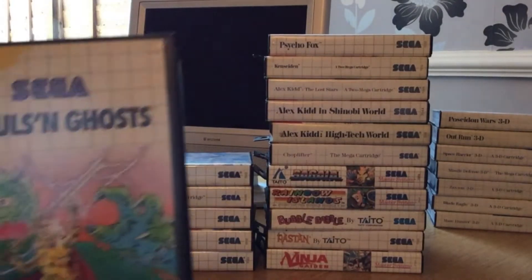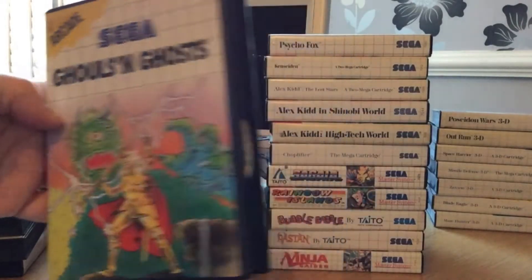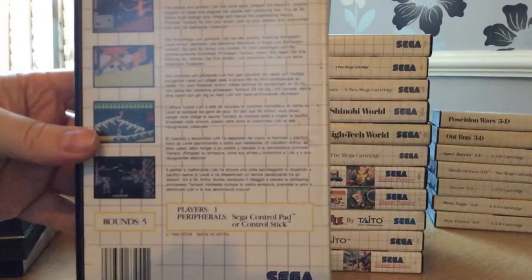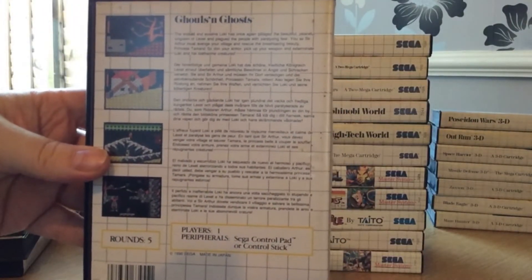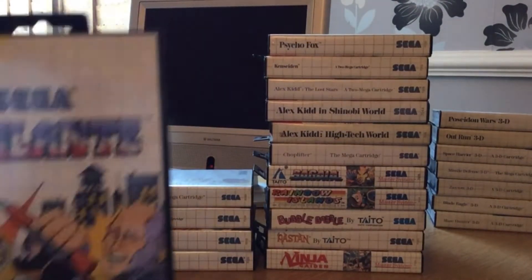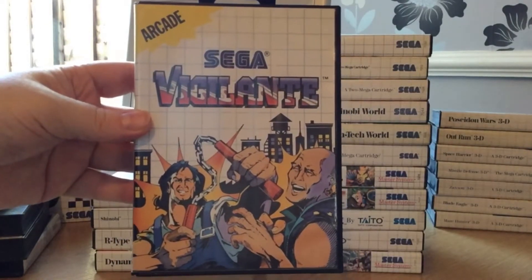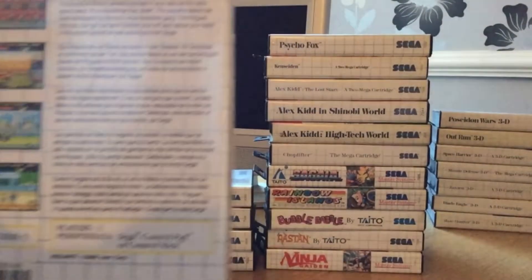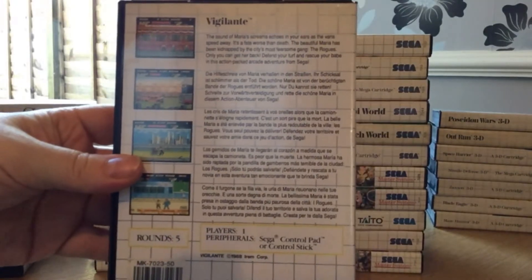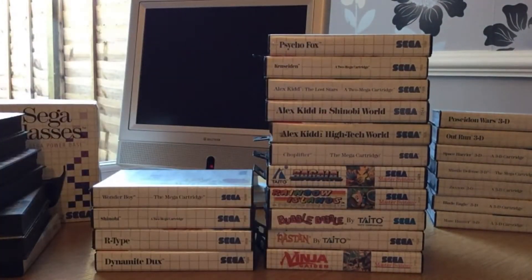Moving on here we've got Ghouls and Ghosts, and this release is slightly different to the Mega Drive version — you've got a shop you can go into and buy power-ups and items. Yeah it's a solid little blast. And this was the first game I ever got on the Master System — it came with my Master System — and it's Vigilante. It's not a great game and it hasn't aged well today, but I have fond fond memories of it.